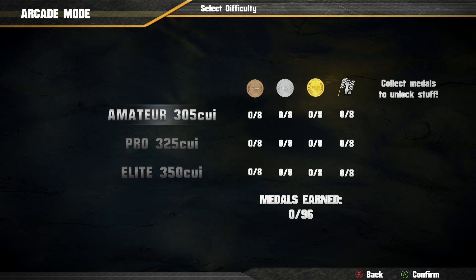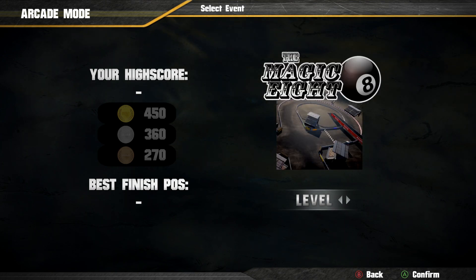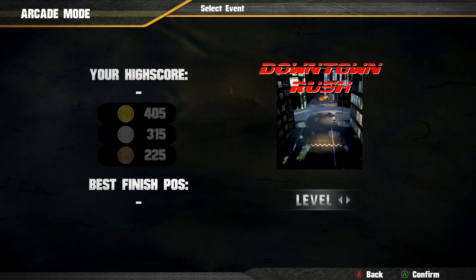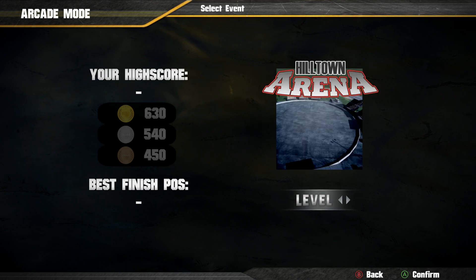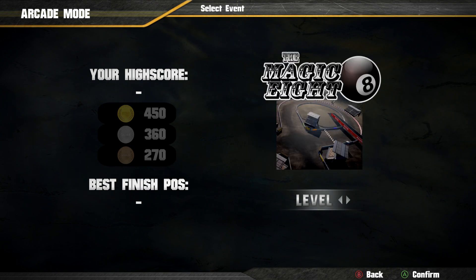The question is, what are the tracks like? I saw some pictures and they did look like the old Destruction Derby tracks. We have Amateur, Pro, and Elite. Let's go ahead and go to Pro. We have Hilltown Speedway, the Magic 8 - which is obviously going to be a figure 8 - Pacific Coast, Desert Haze, Downtown Rush. And there are some arenas too - we do have Destruction Derby arenas. Let's go ahead and do a normal race on the figure 8, and then maybe we'll do some Destruction Derby arenas.